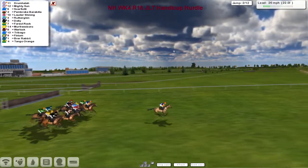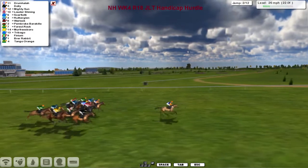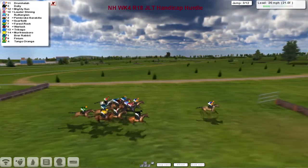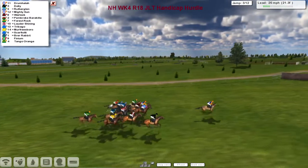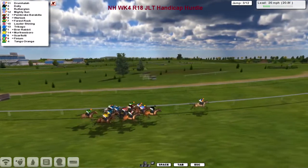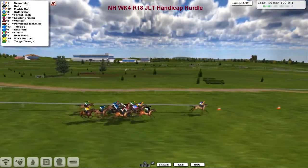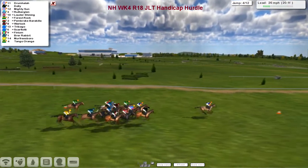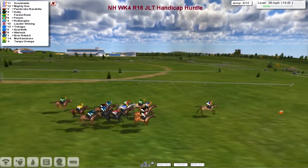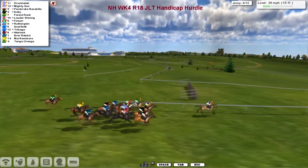They come down to the second and Drumhala takes that one in the lead. Dolly is the one in the black jacket closest to us - that's Stu Gray. Mighty Sun is the second Alex Cherry horse in the same colours as the leader on the far side. Larry Osharan is in the Norwegian flag colours - that's Keanu Aragante. Over the third, Pembroke Barrakilla is nearest to us in the Welsh flag colours of Graham Clutterbock. Forest Rock for Kevin Minahan is the one in green with the orange hoop as they take number four. Finium is Tam King's - that'll be the grey, the only grey in the race.